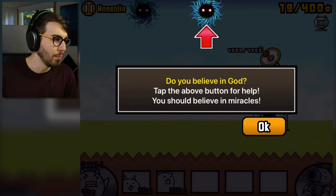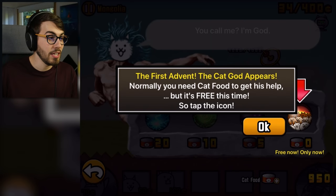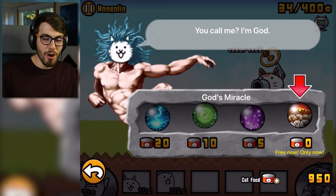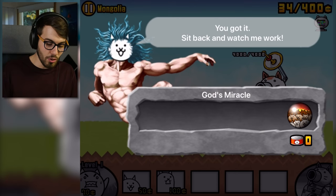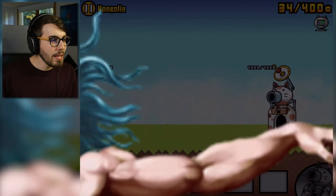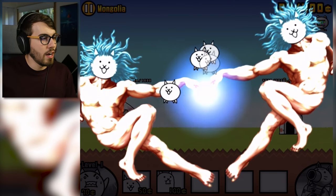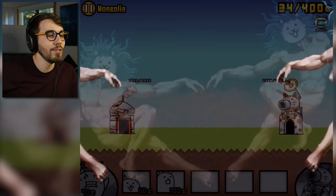I went for a run earlier, so that's why my lungs are a little funny. Do you believe in God? Tap the above button for help. I don't want to tap the above button. Oh, they're giving me a free one. A cat God appears. Normally you need cat food to get this help, but it's free this time. I don't want to tap the icon. Cat CPU is probably not even gonna do anything with it. Why'd you make me do this, man? Why are the two cat gods touching their fingers together? I thought it was just one person. He's just looking in the mirror like, oh, look at that guy — he's so good looking. One minute limit.